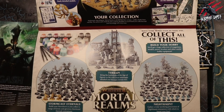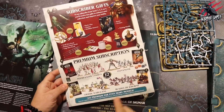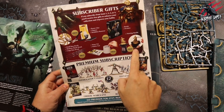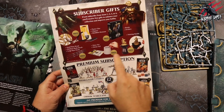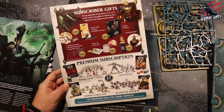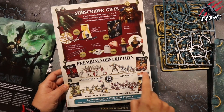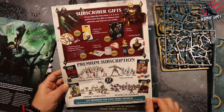If you started the subscription at the beginning — I'm gutted I missed this — you would have got all this stuff for free: clippers, a folder, the handle, the pot, the brushes. And if you pay an extra two pounds per issue you would have got some Flesh Eater Courts, Silvaneth, Orruk Warclans, and Blades of Khorne, which would have come in the first four issues.